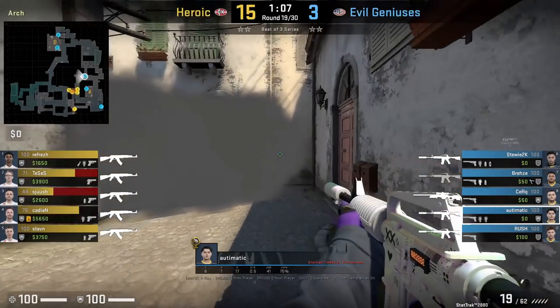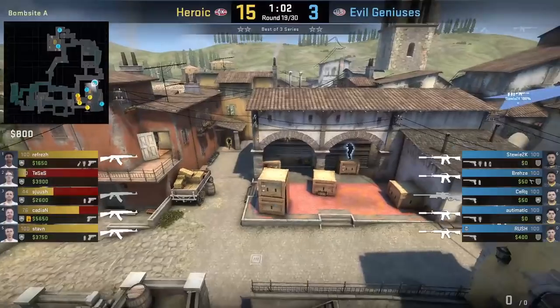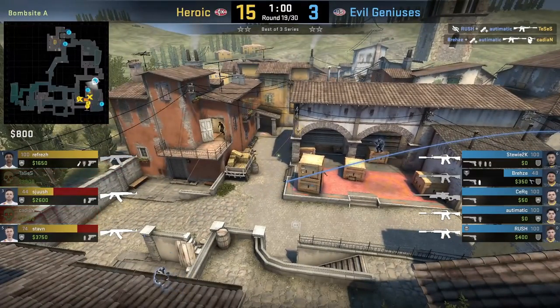If you're long and need to support your teammates, you can throw a flash that lands above graveyard, which Automatic does here, and it blinds Heroic players in apartment and short, assisting his teammates for the kills.